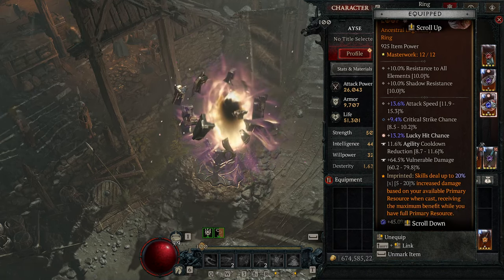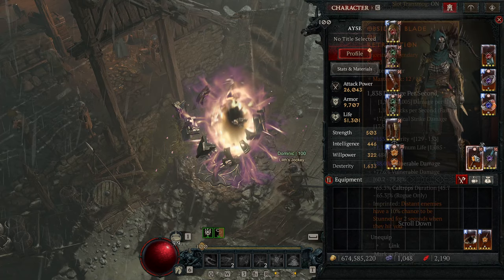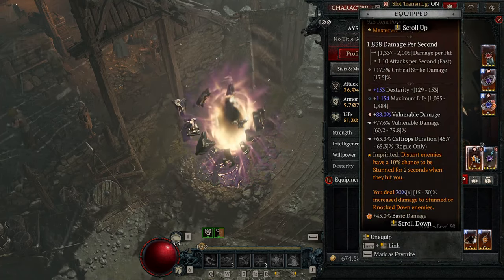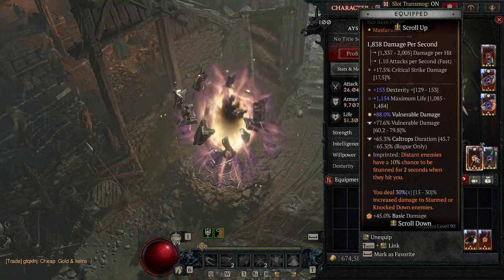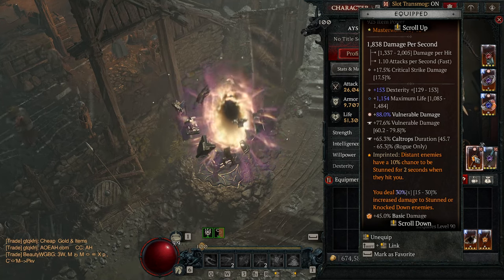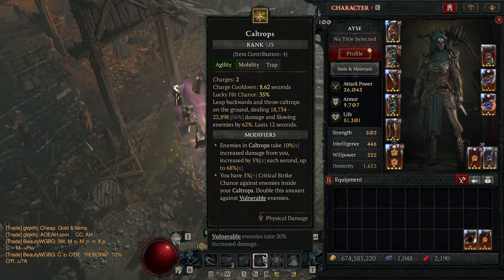I'm using Edge Masters because it is just free damage — we're always at full resource. Obsidian Blade of Retribution is amazing, we get to double dip on it — increased damage to stunned and knocked down enemies, and we're stunning and knocking down all the time. You want Dex, Max Life, and Vulnerable Damage. Temper for Vulnerable Damage and Caltrip Duration. Caltrip Duration is going to stack the amount of damage we get from Caltrips and make it easier to have 100% uptime.